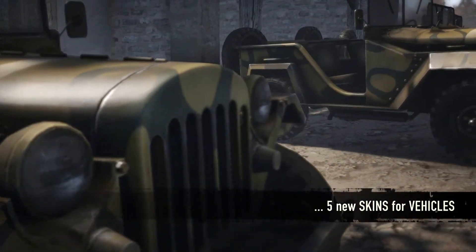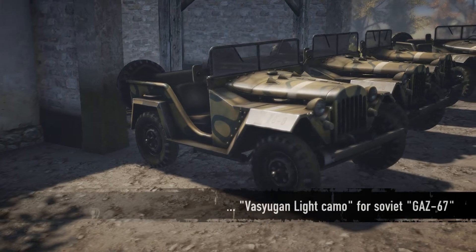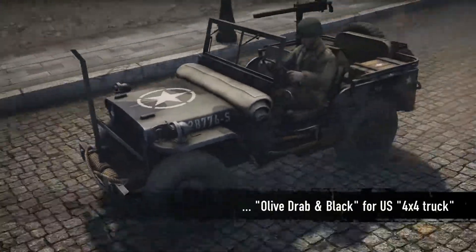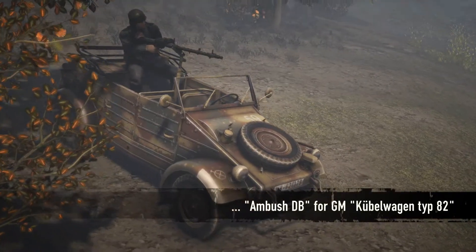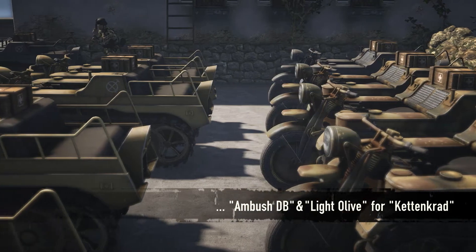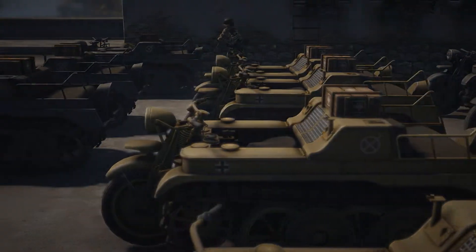You can now acquire camouflage and skins for a selection of vehicles. The first ones available are: the Vasugan light camo for the Soviet Gaz-67, the olive drab and black camo for the US 4x4 truck, the Ambush DB camo for the German Kübelwagen Typ 82, and the Ambush DB camo and the light olive skin for the new Kettenkraft. More will be added for other vehicles in future updates.